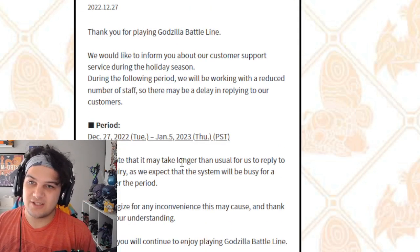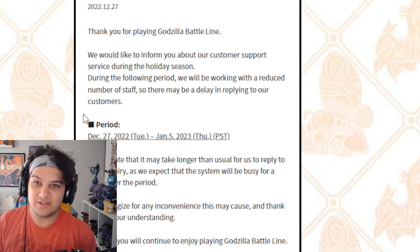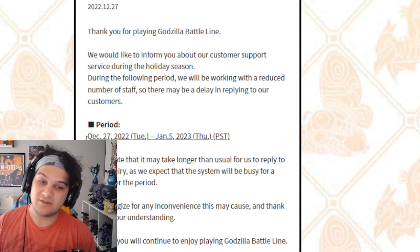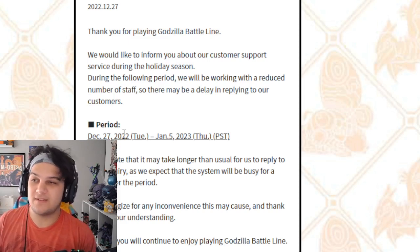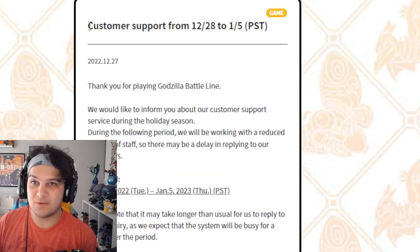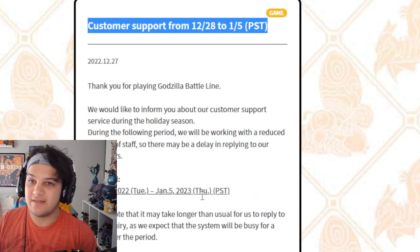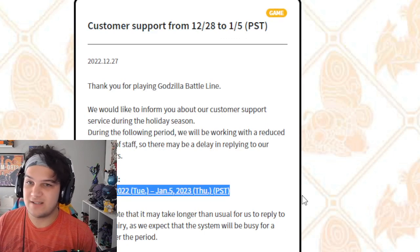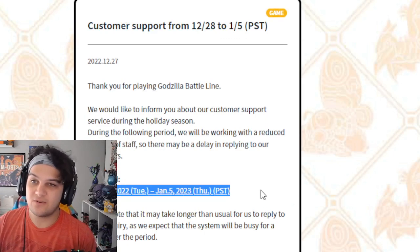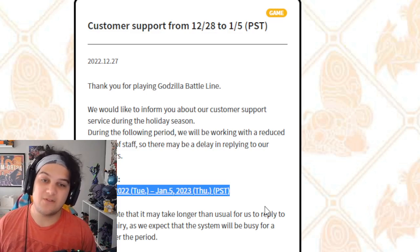Finally, just to let everybody know: customer service and support for Godzilla Battleline will be down for the holiday season. They went on break on December 27th and will be back in the offices on January 5th. Whether it's in-office support or not, they're gone from the 27th to the 5th of January. So any of your reports, complaints, or bug reports are not going to get a response within the week — it already takes a long time for Toho to get back to you, so just expect it to be even longer now.